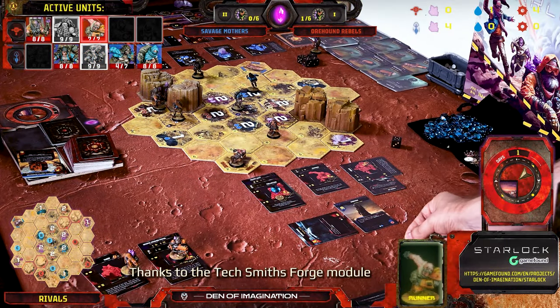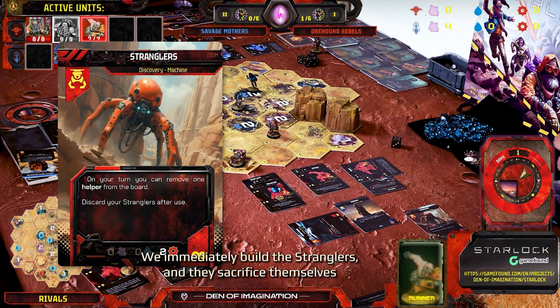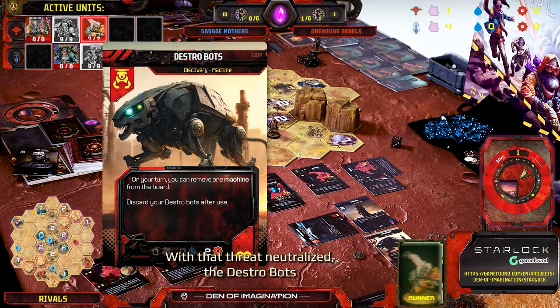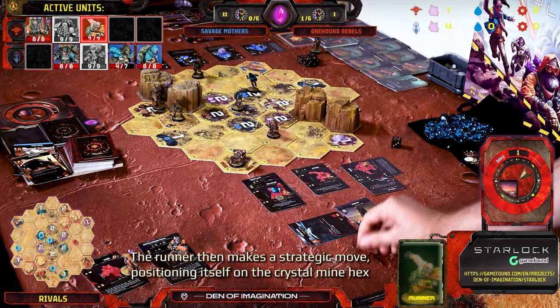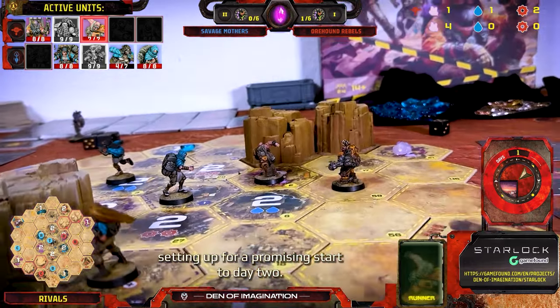Watch out, Angir! Thanks to the TechSmith's Forge module, every machine costs one scrap less. We immediately build the Stranglers, and they sacrifice themselves to take out the Savage Mothers' Headhunter. With that threat neutralized, the Destro Bots make their entrance and promptly deal with the Medic Drone. The Runner then makes a strategic move, positioning itself on the Crystal Mine Hex, setting up for a promising start to Day 2.